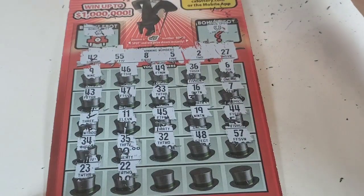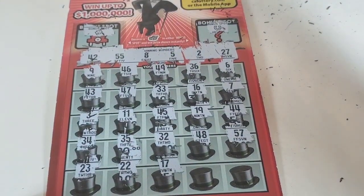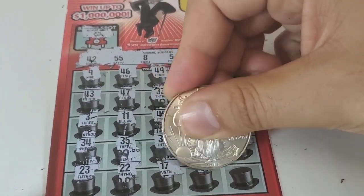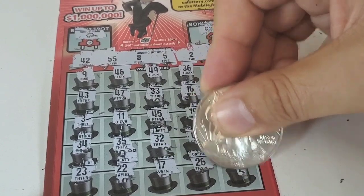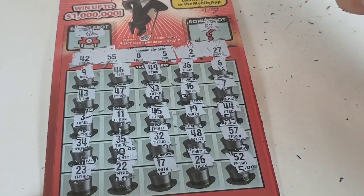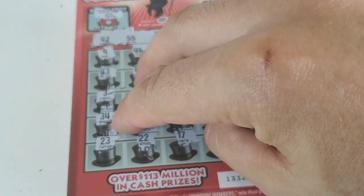23. 22 — no. 17. 26. 52 — so nothing in ticket number two. It's a loser. Let's go to ticket number three.